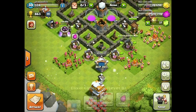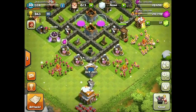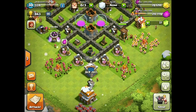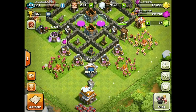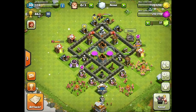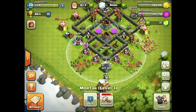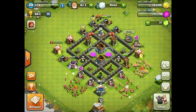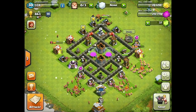I got buildings protecting all of those defenses, so if you're using archers and barbarians you have to get through at least two or three buildings to really get into the defenses. That gives them a lot of time to shoot at you, and all the buildings are covered by a defense — there's no building except for the town hall left alone, even that builder's hut is covered. That's the method to my madness of farming and I'm pretty excited about it.